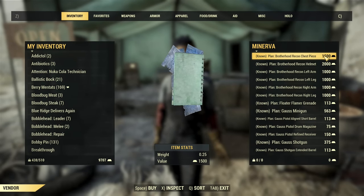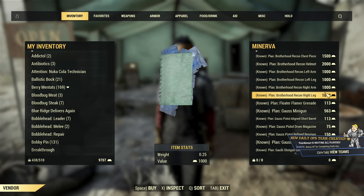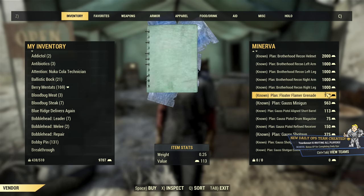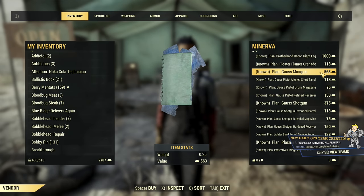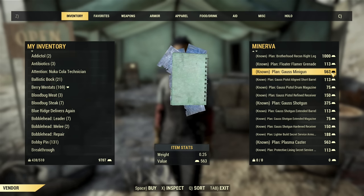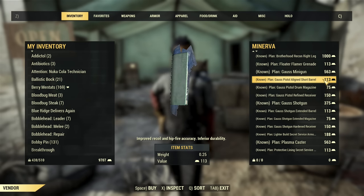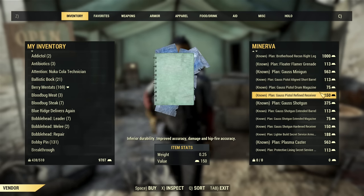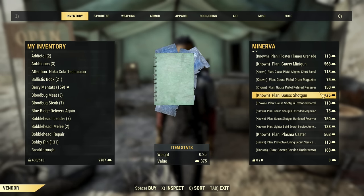We have all pieces of Brotherhood Recon Armor — that is my second choice compared to Secret Service. Next, Floater Flamer Grenade and Gauss Minigun, which is a really cool weapon, unfortunately not the most powerful heavy gun. Then we have Gauss Pistol Align Barrel, Drum Magazine, and Refined Receiver, so if you need it, it's available very cheap.